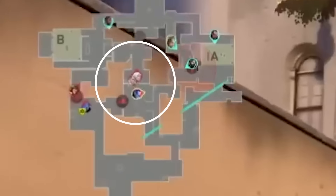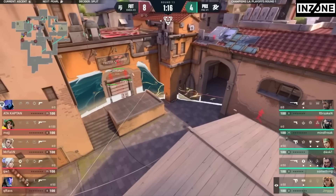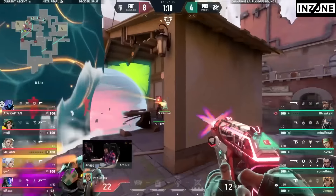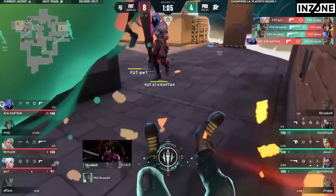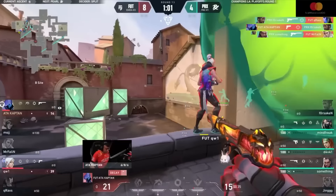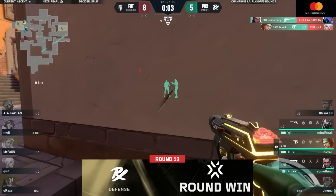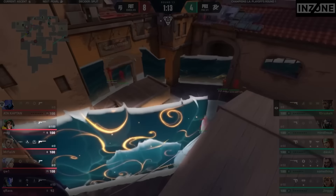Once the defense hears the Stampede charge at mid, they start to rotate back, but now it's all up to Harbor to stall for as long as he can. Walls coming up, Forsaken doing his damnedest to try to dissuade them from pushing forward — Jinko's rushing out, frenzy in hand, but Kiwi shuts him down. Forsaken inching forward, finds one, gets a second. Paper Rex will be able to inch forward and take the lead — Forsaken bought just enough time for his teammates to flood in behind his Cascade.